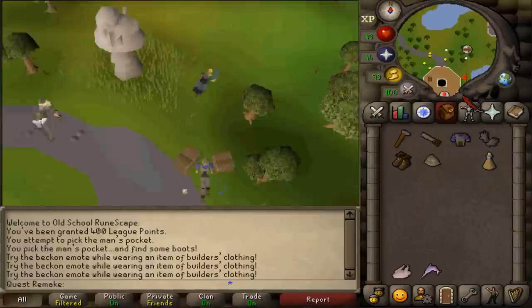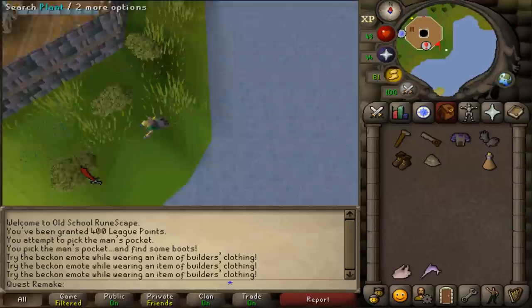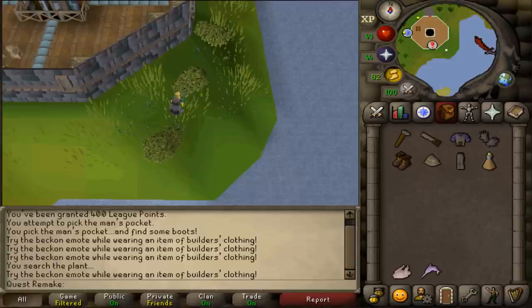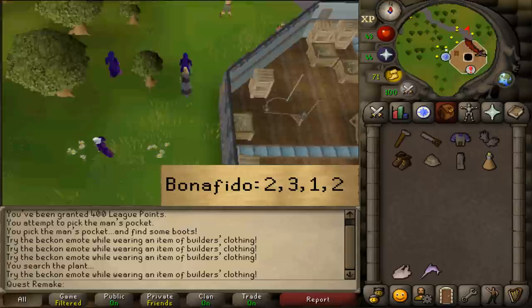Once you have four out of five outfit pieces, go southeast of the tower. Go all the way around the outside and at the southeastern part you will find three bushes. Search the center one — the center bush — and you'll find some trousers.